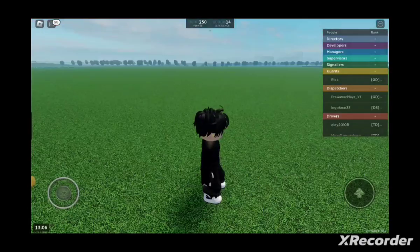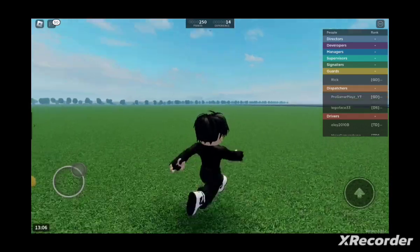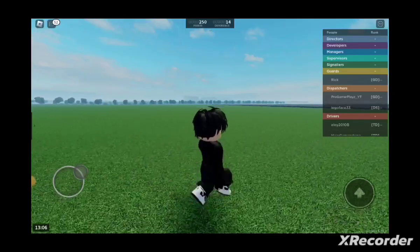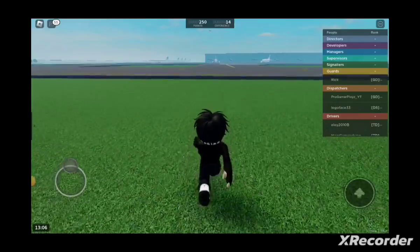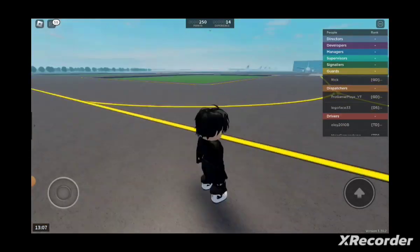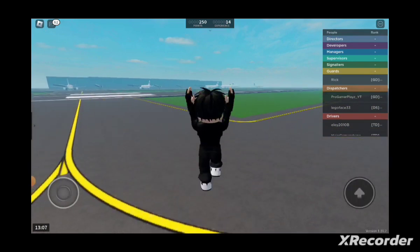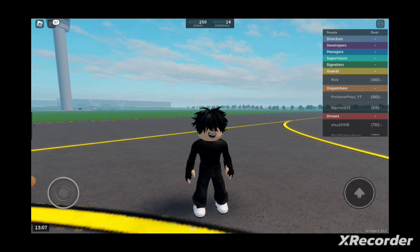Nobody knows, but I could tell you something about this. Over there is the one that I need — airport park coin. I might be wrong, but to be honest, there should be airport park coin. We've already gone this far. This looks like an airport, and it is probably airport park coin. It might not be airport park coin, but it probably would be. I do think this is airport park coin.